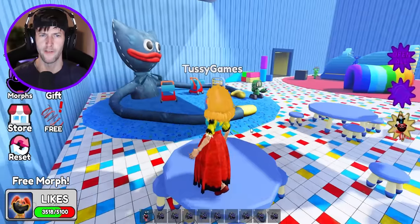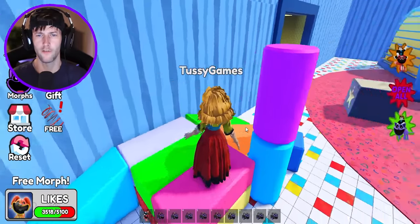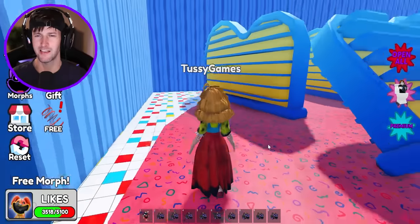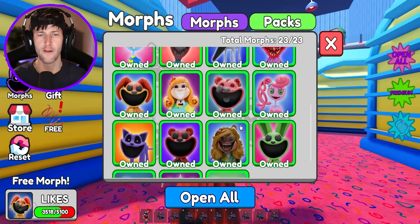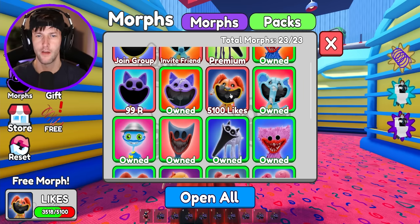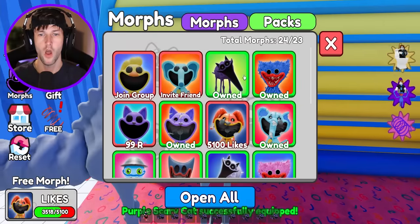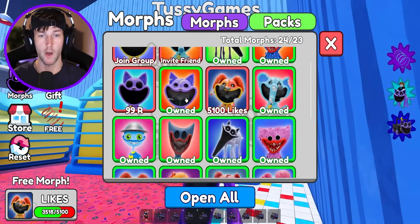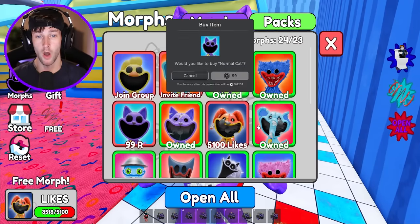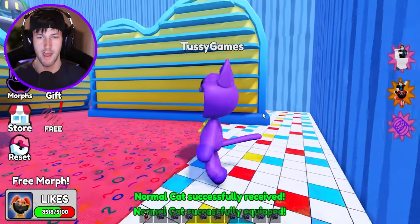Alright guys, we have one more to get. Where have I not gone yet? I went into both teleporting locations. There must be an egg hidden around here somewhere. I found that one so fast because I'm an obby finding pro. We have every morph in the game — the only one we're waiting for is if the game gets 5,100 likes. Wait, why is this one not unlocked? Normal Catnap — isn't that what I just got? Oh, I get another one for premium. We got that one and we got broken Catnap. Let's go ahead — yeah, we got regular Catnap.